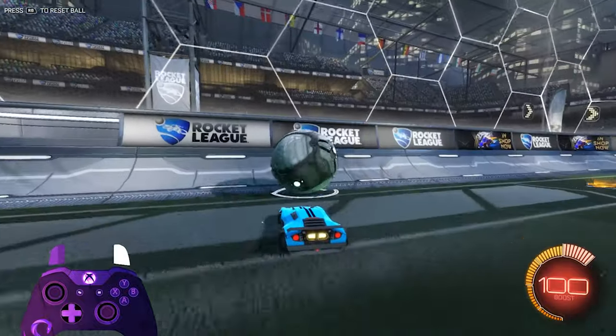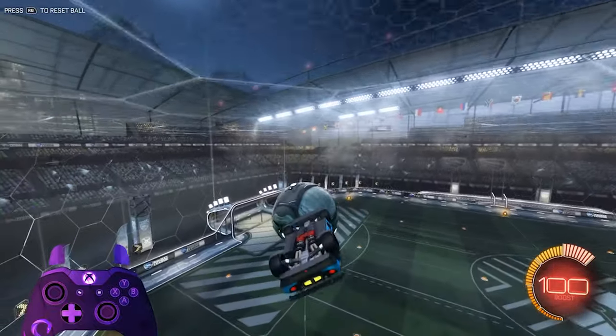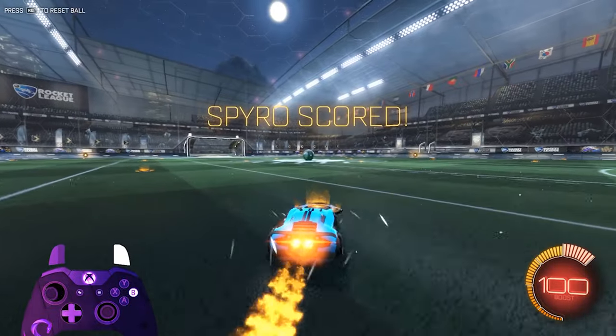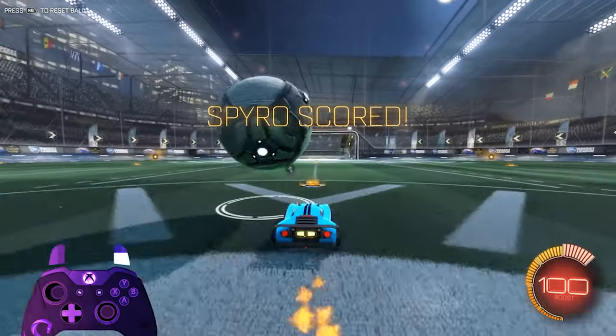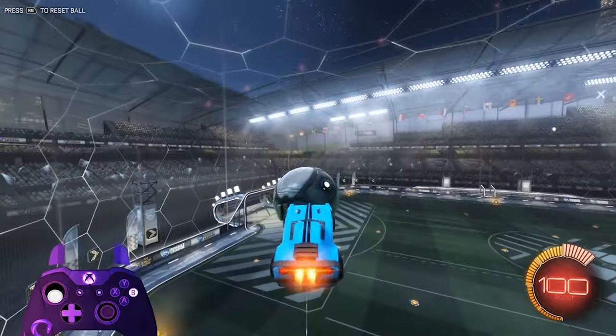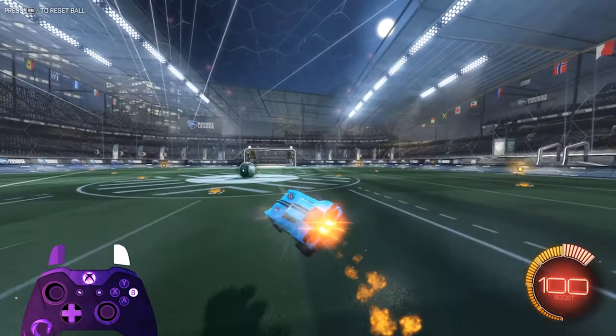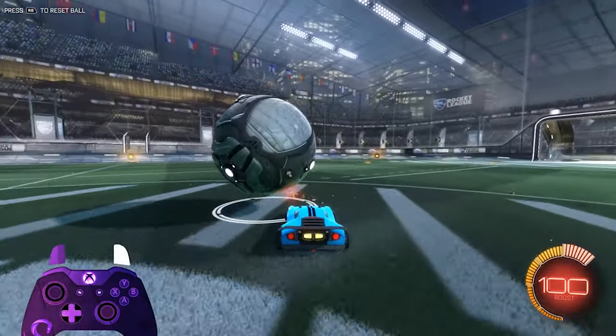For the last part — the front flip into the ball — there's nothing too special with it. Once you do the first three parts, that part should come pretty simply. You can sometimes get away with the corner flip, but it's a lot less reliable, and the front flip can grant you more power, especially if you no-flip it. And it's freestyle, so it looks sick when you no-flip it.